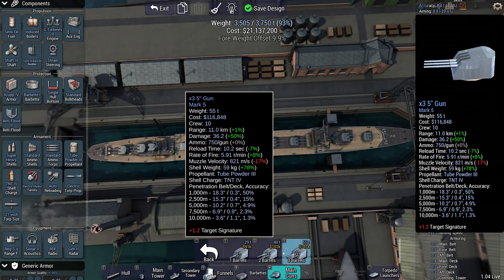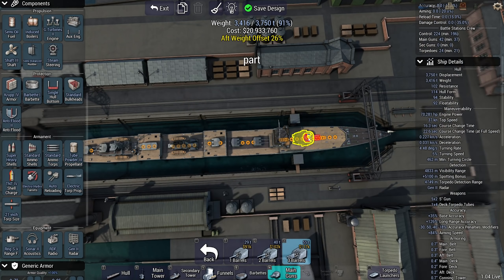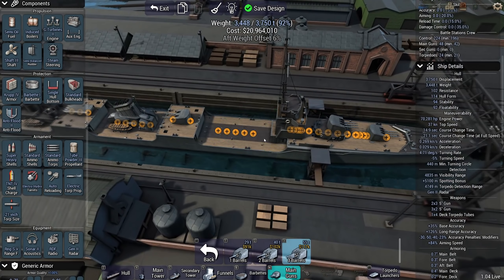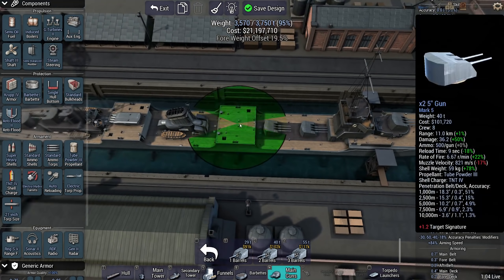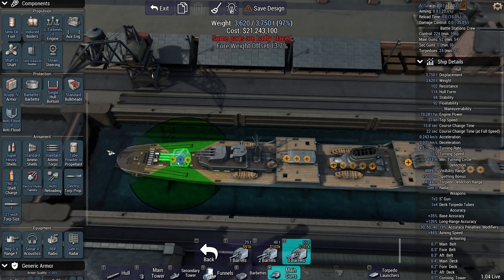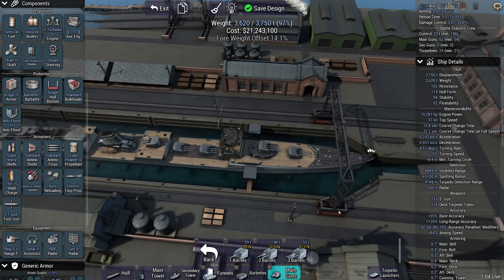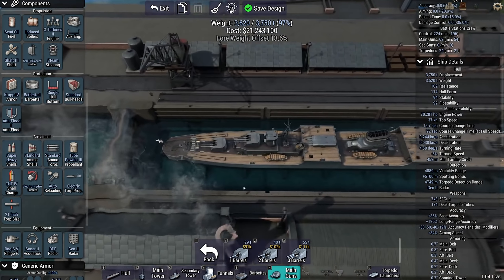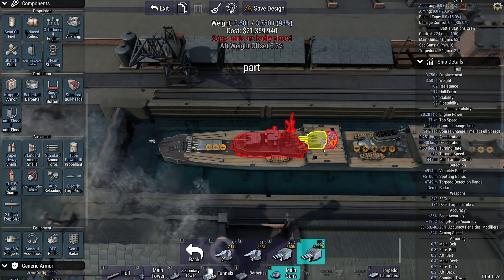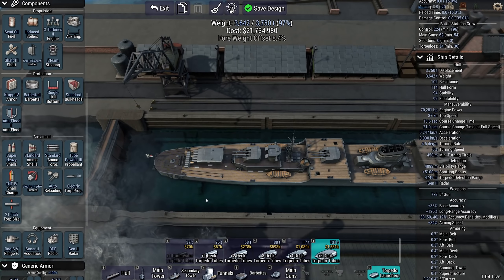I think RDF gives you the ability to detect convoys better, so let's use that. Put a quadruple torpedo launcher up there. These are going to be mostly against ships that we cannot hit with guns for enough damage. We're going to go with super heavy high explosive shells to deal as much damage to whatever enemy class I'm fighting as possible. Auto-loading. Electric torpedoes, because anything else they just detect. 21-inch torpedo.